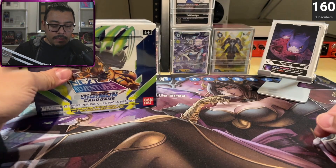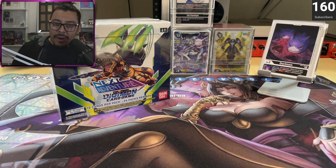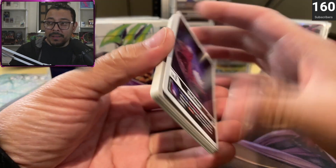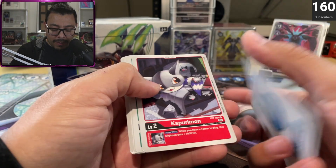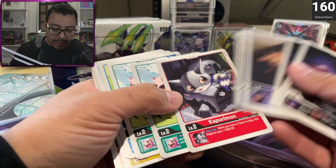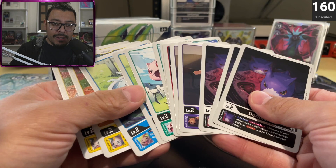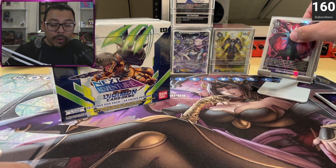Let's switch over to card mode real quick. My first concern about doing this was maybe I won't have enough Digi Eggs, but in the first box this is what I have. I have the Dorymons, two of the Kokomons, Kepurimon, Koromon, Bakumon — and I have two of those. So that's just from one booster box. I anticipate after opening this other one I'll have at least four of each of the colors, so not worried about that.